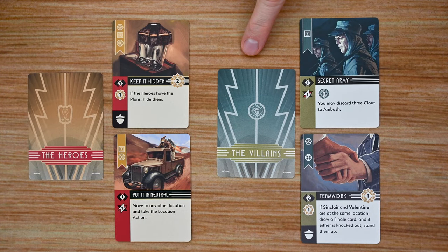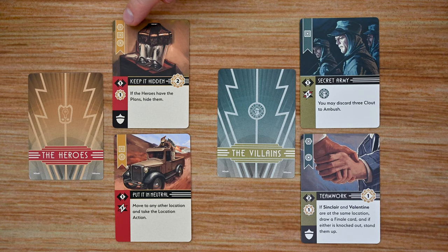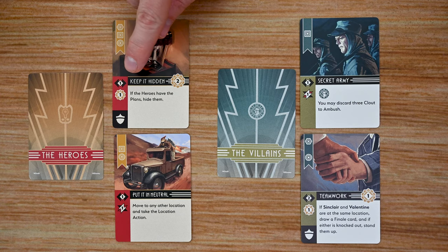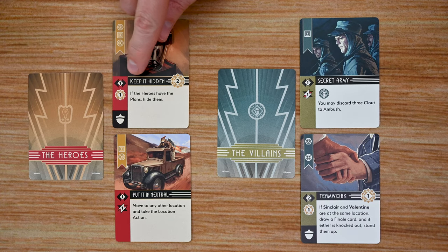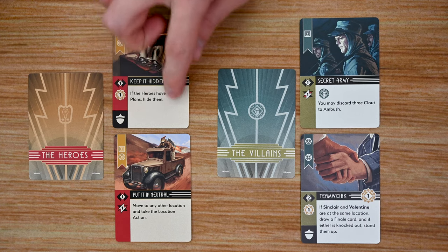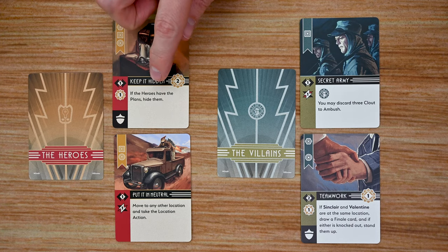The final deck of cards is broken down into two decks — one for the hero players and one for the villain player. Each card in the upper left corner shows icons corresponding to which characters it can be used for. Each card can be used in one of two ways: on the left side are action icons the player can perform during their turn, resolved from top down — each one is optional but if you skip it you cannot come back to it. Each card also has an ability listing its name, effect, and sometimes a clout cost that must be paid. If you don't have enough clout, you cannot perform that ability.